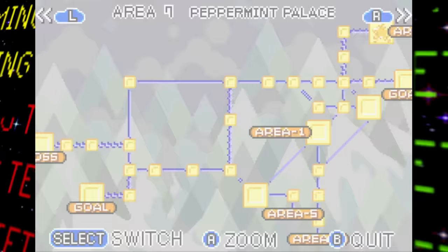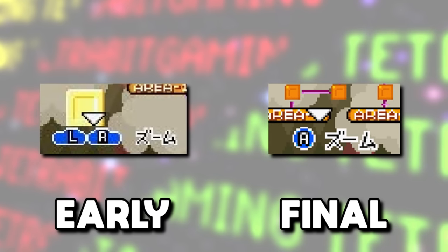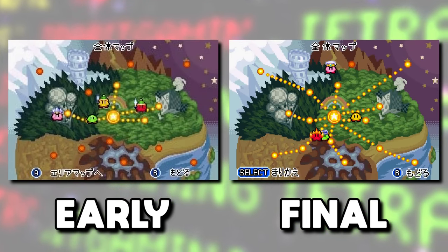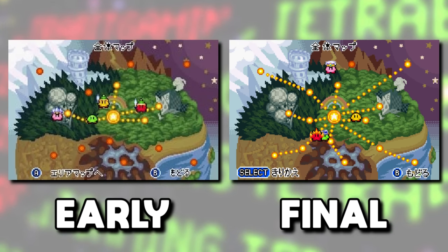The buttons would have had different effects too. Instead of using L and R to move between areas, originally the A button would have been used to move to the next area, and L and R would have been used to zoom in and out of the map. Similarly, on the world map menu, instead of using Select to switch maps, the A button is seen there originally.